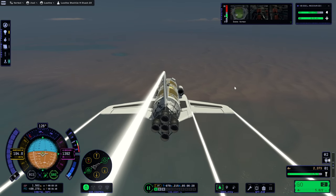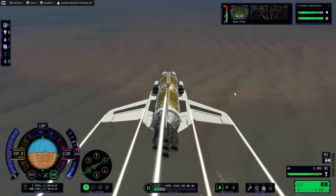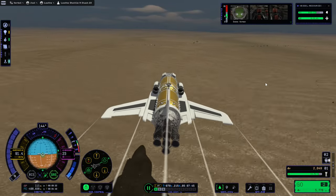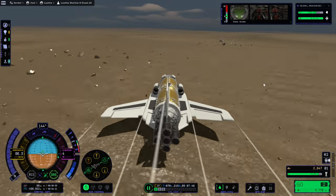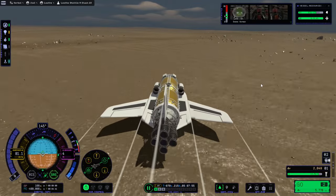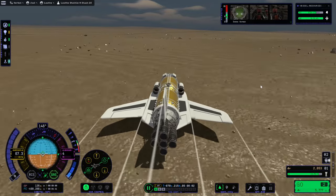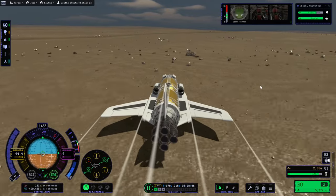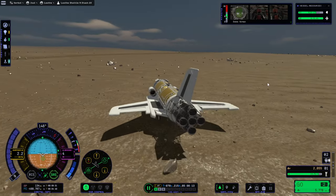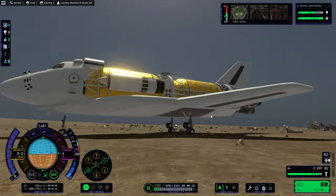Fortunately, I'm not landing on a runway. Remember, don't deploy landing gear above 150 meters per second. Gently tapping the brakes. A lot of rocks around — please let none of them be collidable. The landing gear is in an interesting position, what can I say?